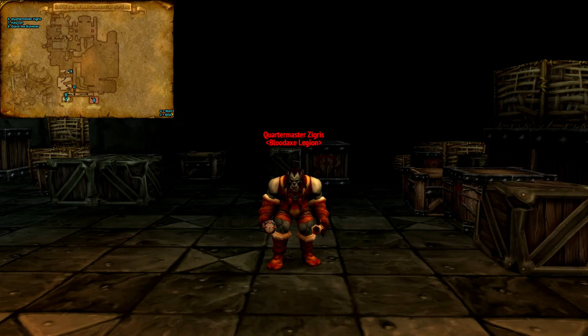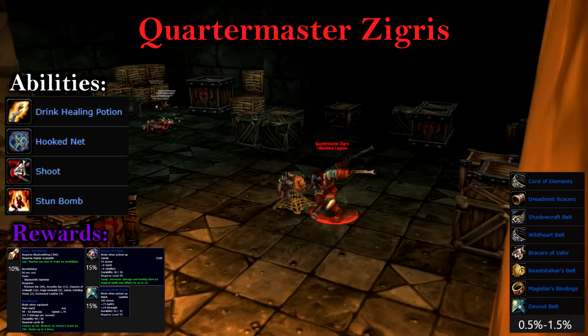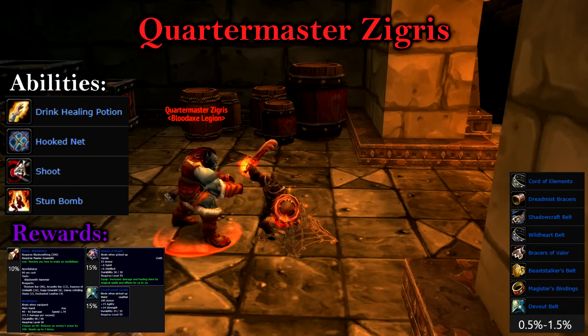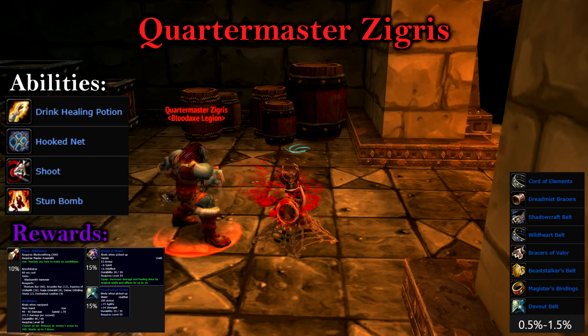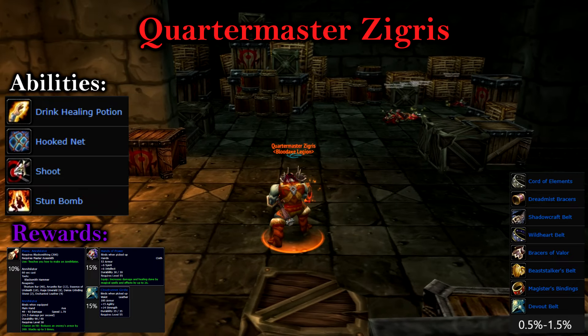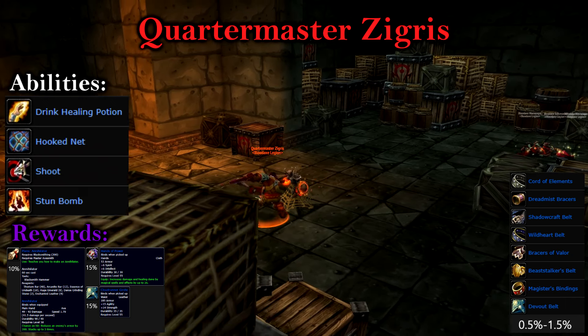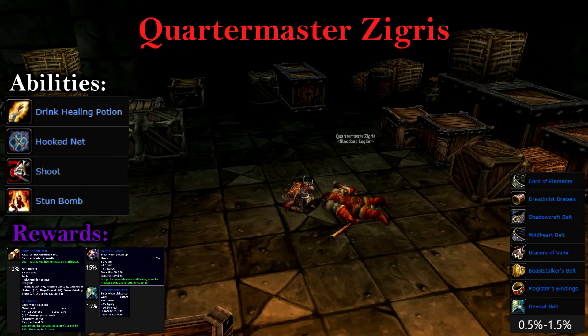Coming into the final halls, we can encounter our final orc boss, Quartermaster Zygris, who is highly desirable by blacksmiths. Zygris acts as a hunter — upon engaging him, he'll usually net you and begin firing upon you. Stay spread out as he'll throw a stun bomb at party members, stunning them for 5 seconds. He'll usually try and hit the tank with this and flee so he can continue shooting. Zygris will occasionally drink a health potion, healing him for a decent portion of his health. Overall, Zygris may have quite a few abilities but he's fairly simple, and he's one of the first bosses that drops the dungeon set.